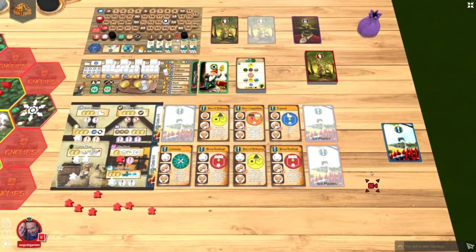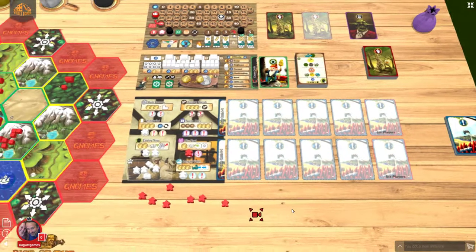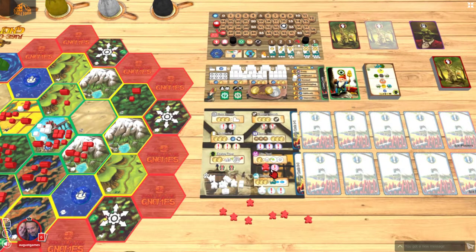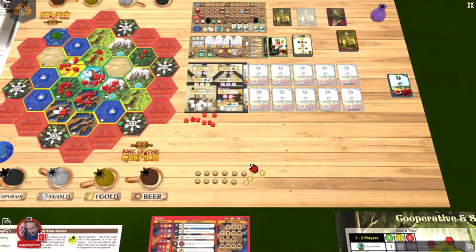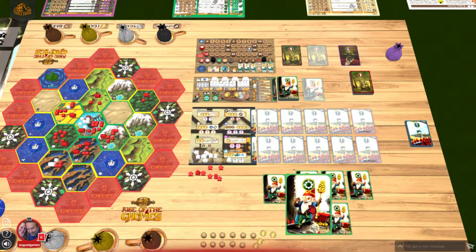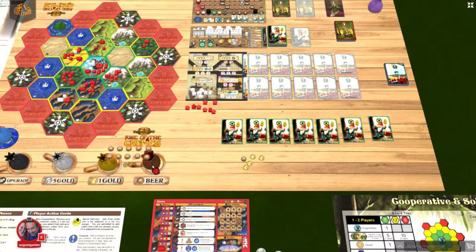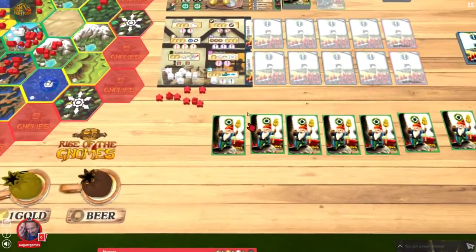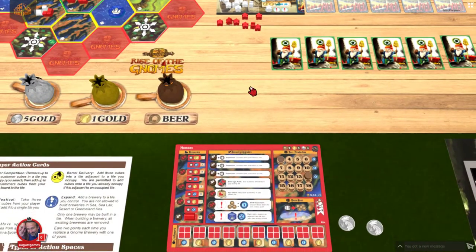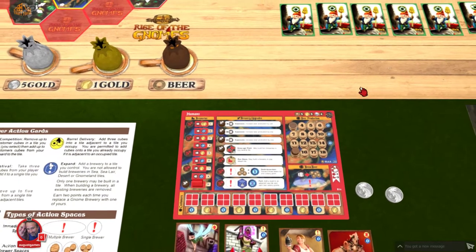I really like how placing your pieces feels like a puzzle — finding the best order to do everything. It's going to be close — I have a chance. It just depends what happens this round. They're going to pull seven cards, which is going to hurt a little bit. Let me adjust my beer production — three, four, five, six, seven, eight, nine, ten, eleven, plus four is fifteen. I cannot lose a single brewery this round.